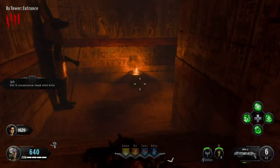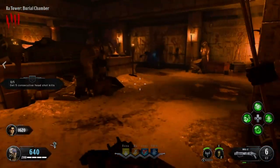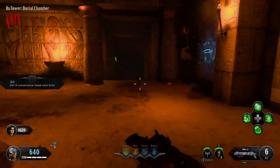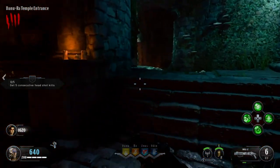We'll go to the second one, which is located in the Zeus Tower. You have to go down here and through the crypts to the other side of the map. There'll be a couple doors that you have to open up on the way there.